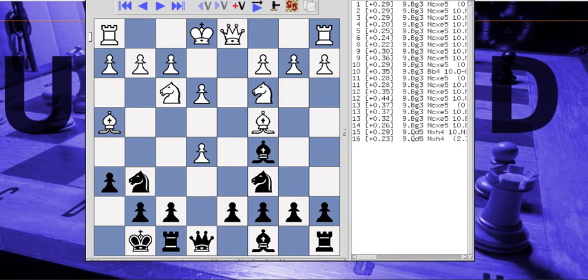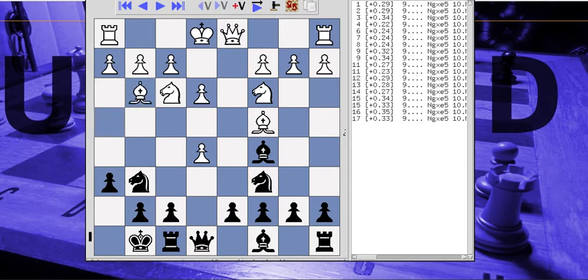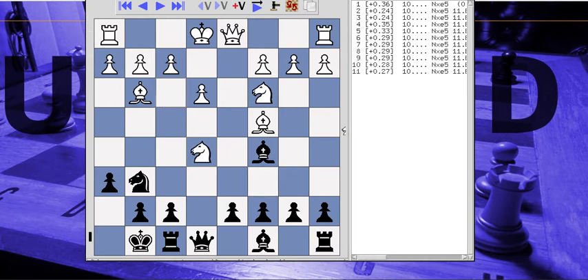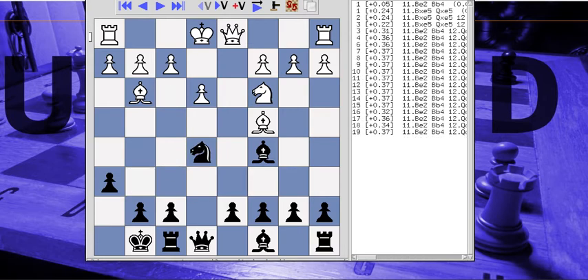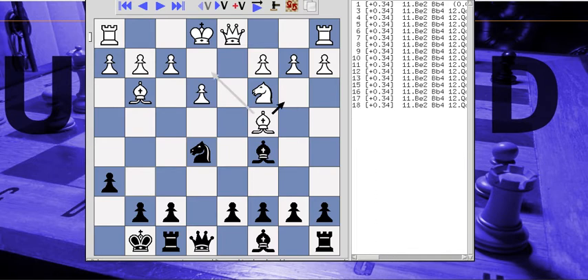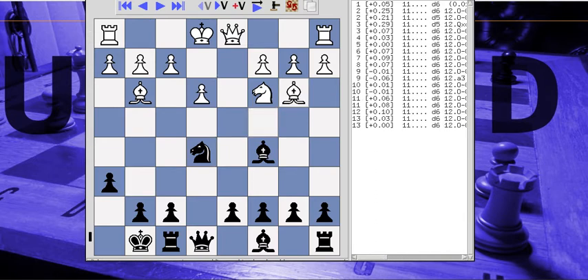It says queen to d5 here. We just take things off, and we have an even game - or virtually an even game. He retreats his bishop to b3, and if anything Black has a slight edge.